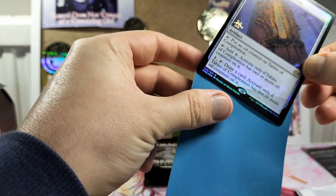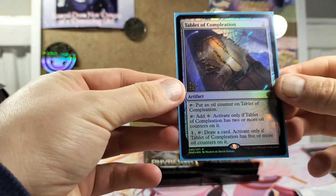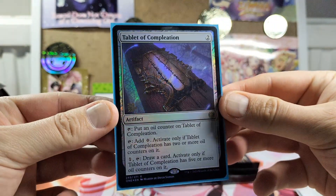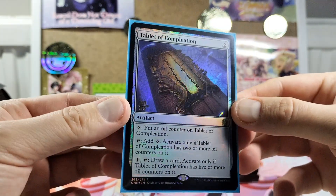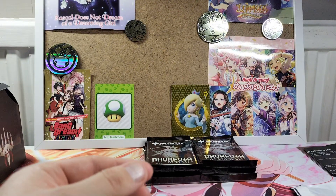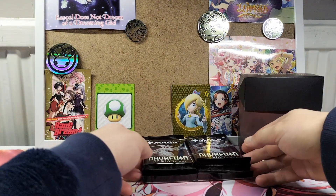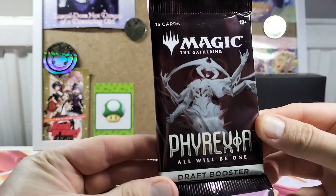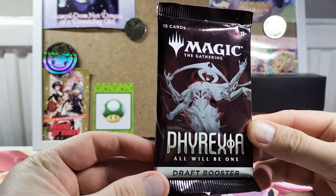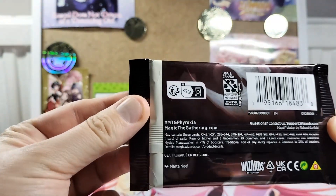Let's get this sleeved up. Put on my fancy sleeves to the side. So there you go — that's the Magic the Gathering pre-release. Let's now dive into the packs. Once again, 15 cards a pack, by Wizards of the Coast. I believe these just came out last Friday. I usually try to keep at least one good pack for collection, just to keep in the box.